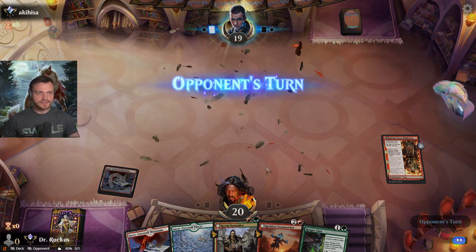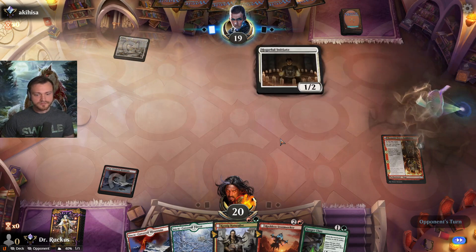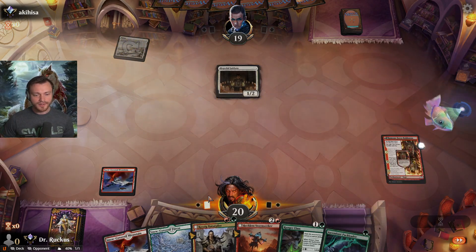Red Kumano — one damage to the face, pulling them down to 19. Little mono white aggro.